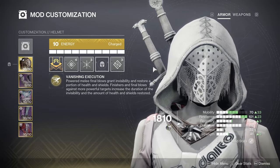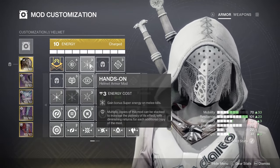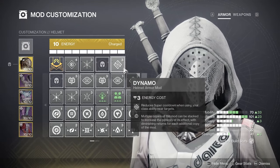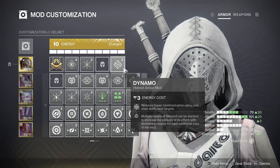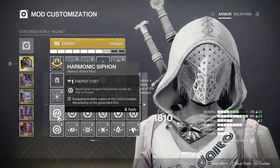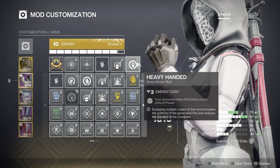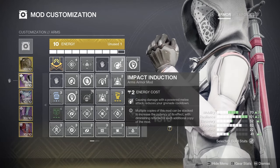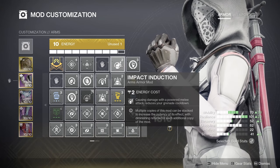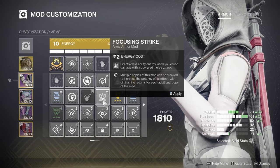Moving over to armor mods, starting on the helmet: the two mods I would recommend are Hands-On for more super energy on melee kills, and Dynamo because you'll be able to dodge near enemies for more super energy. You can swap these out depending on how much you value your super, but if you do swap them out, I'd probably recommend Heavy Ammo Finder and Harmonic Siphon since you're most likely going to be using a solar weapon with this build. On your gauntlets, the first one I'd throw on is Heavy-Handed, which generates orbs on powered melee final blows. Impact Induction will help reduce your grenade cooldown by damaging enemies with powered melee attacks. If your grenade is already up very often, you can throw on Focusing Strike for more class ability energy so you can dodge more often. This pairs really nicely with Dynamo.